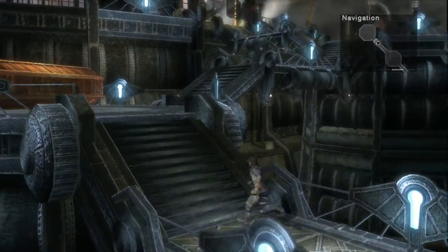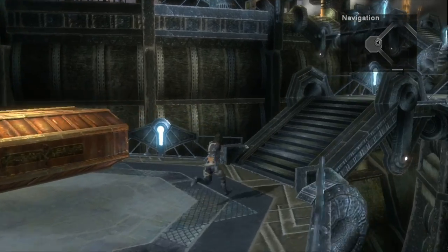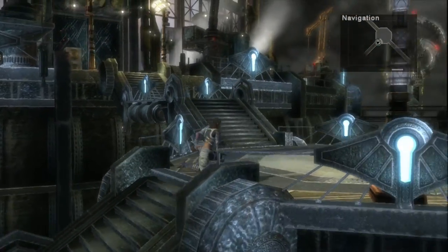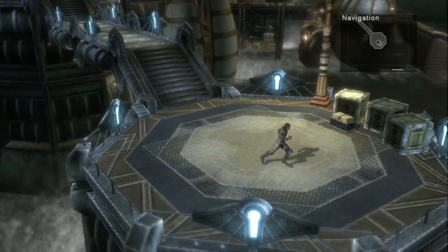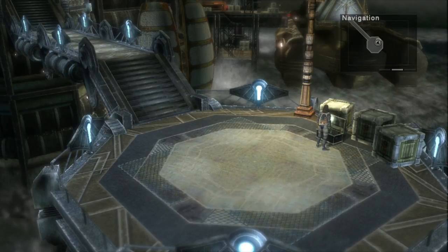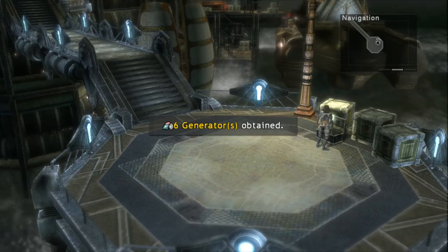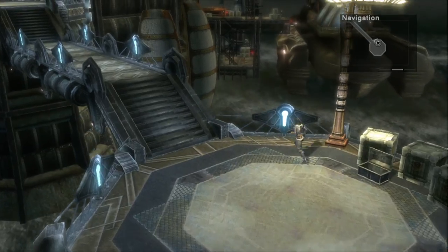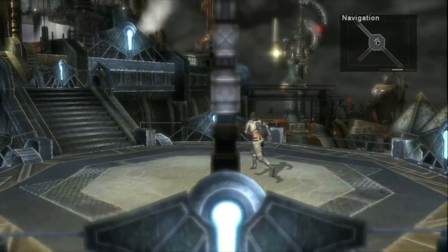Now go ahead and continue up to the north, hang right, and then head back south again and you'll come to another chest. This contains six generators. So now we have the outside area looted.